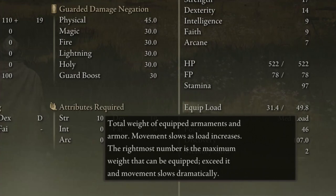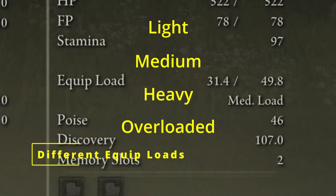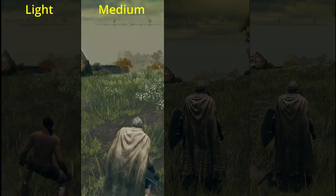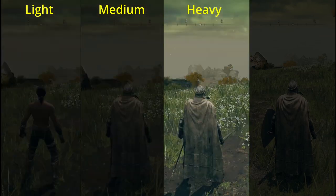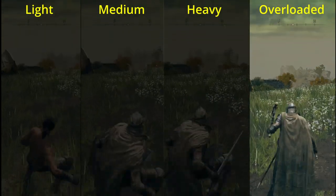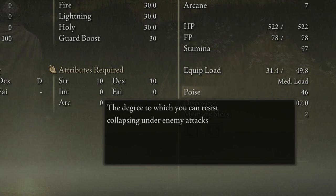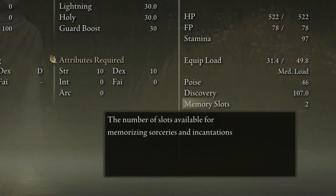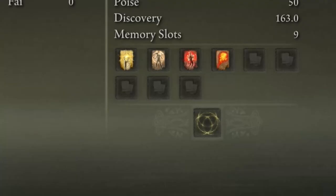Equipment load is how much weight of equipment you can equip — character movement is slower the more weight you have. There are four load types: light (further roll distance, quicker backstep), medium (normal roll — try to stay here), heavy (longer roll and backstep, minus 20% stamina regeneration), and overloaded (cannot roll or backstep). Poise is how well you resist staggering under enemy attacks — high poise lets you withstand multiple hits while attacking. Discovery increases item drop rates. Memory slots are the number of available slots for sorceries and incantations.